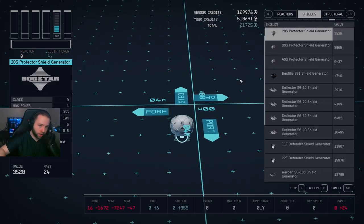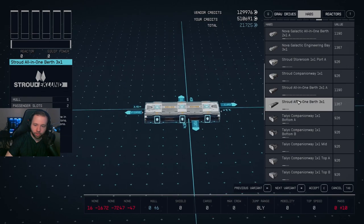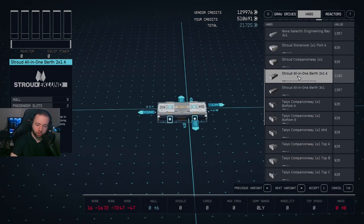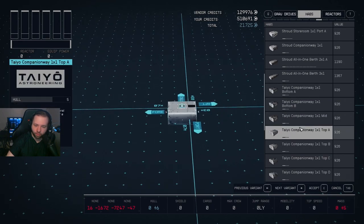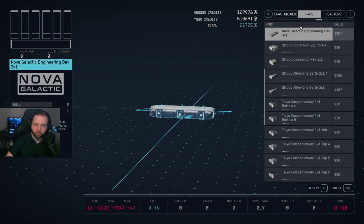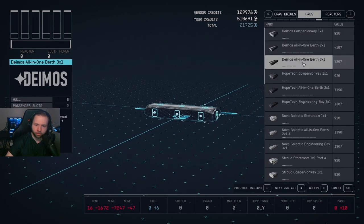Press G to add parts. Go to Habs — this is the essential part of your ship, basically the hull, and where companions can sit and chill. If you find a hab you like that has variations, press the left and right arrow keys to select different variants. You can have an armory, captain's quarters, computer core, and more. Note that certain companies, like Stroud, do not have bottom parts for their habs, which limits your design options.